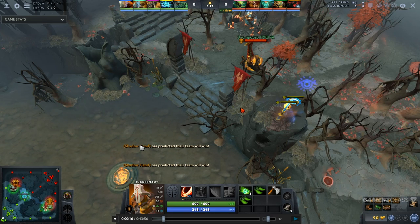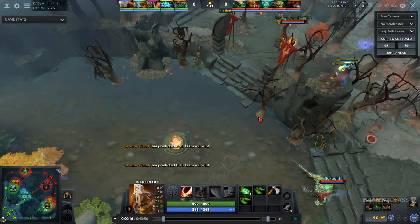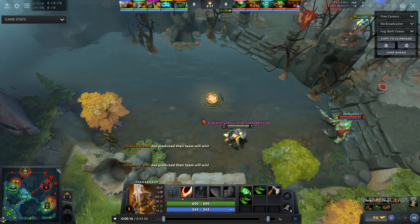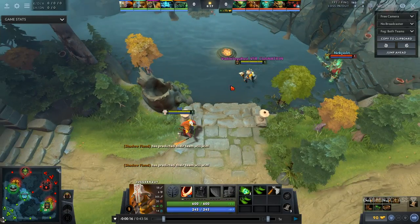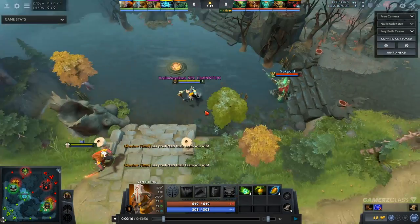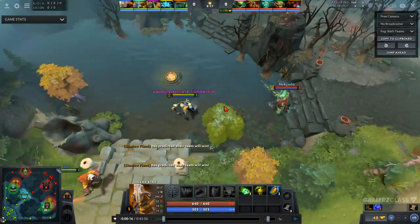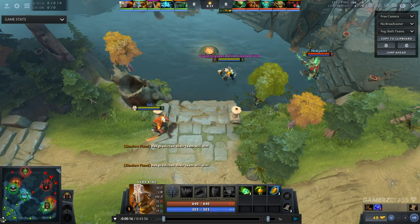For the most part you don't really need to be doing anything special at this rank. Obviously if you feel comfortable and maybe you're not a new player but you're just stuck in Herald, feel free to take it to the next level. Generally the way you approach it is you're going to buy items that are good against the heroes you're laning against — this comes down to game sense, games played, learning heroes' strengths and what items deal with them well.